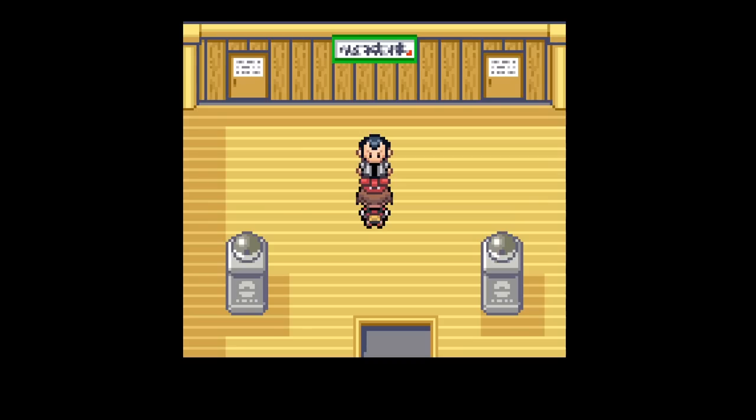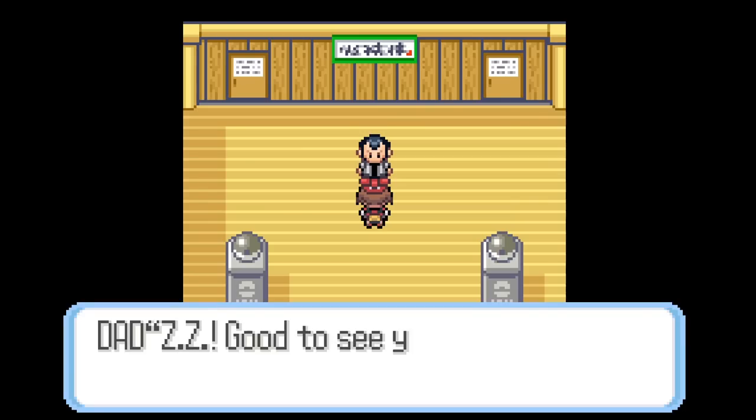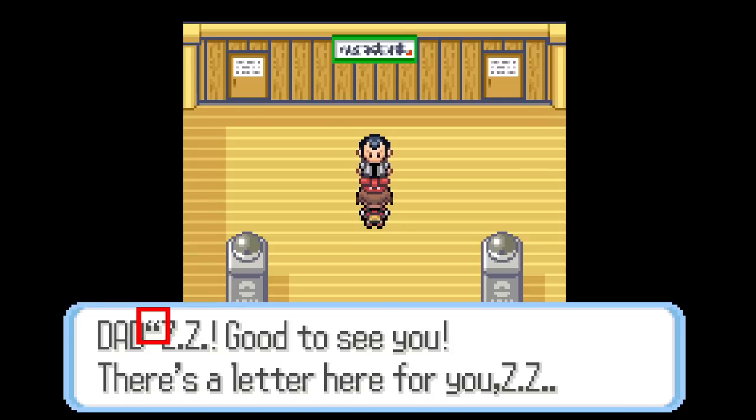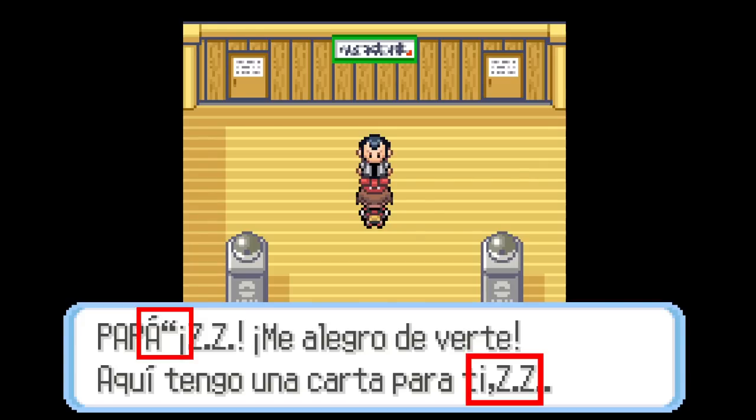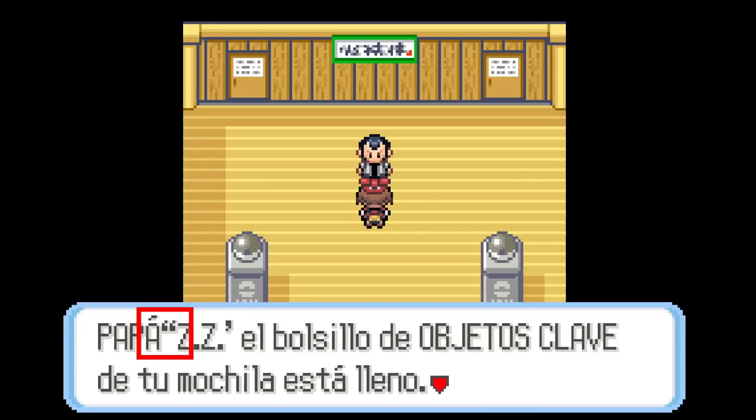There are actually some typos and errors in the American Eon ticket event. For the father's dialogue, instead of using a colon to display his name, they use a quotation mark, which is very strange looking. Presumably they would have fixed this for the European release, but I thought it would be fun to leave it in to help differentiate this from any official text and to keep it as authentic as possible.